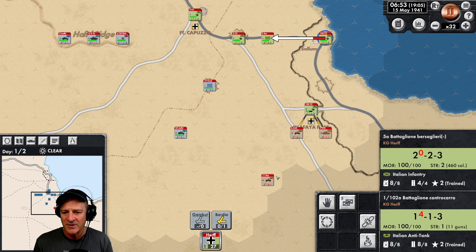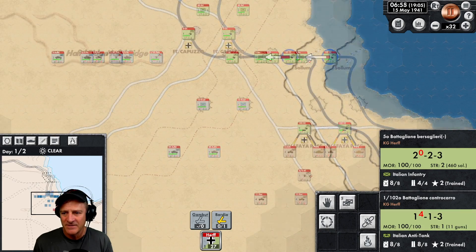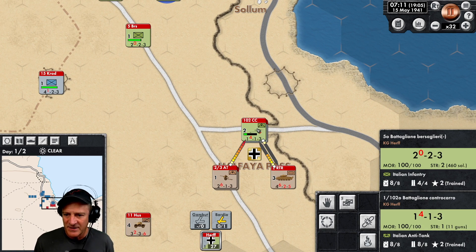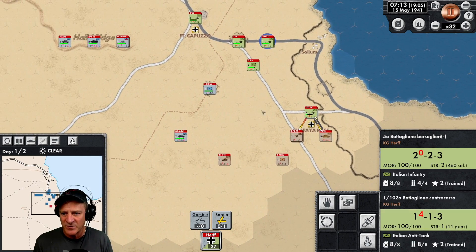We're getting beat up pretty hard. Here comes more armored cars — here comes the main offensive now. More British forces coming down the road. Airstrikes. Halfaya Pass is falling, with armored cars coming in the middle. We can see our units when the airstrike happens — the morale just drops. That green bar in the middle is morale, and our defenders here are having a hard time.